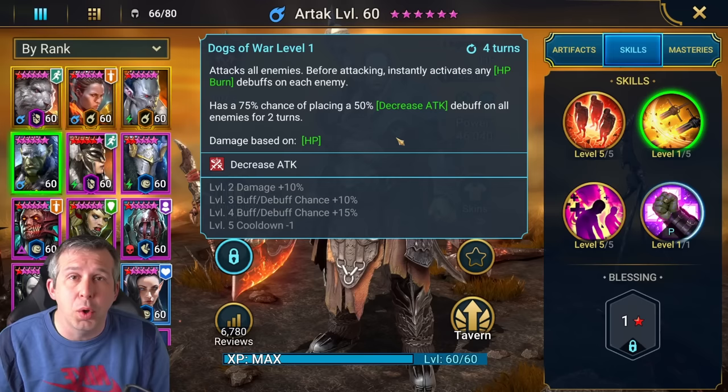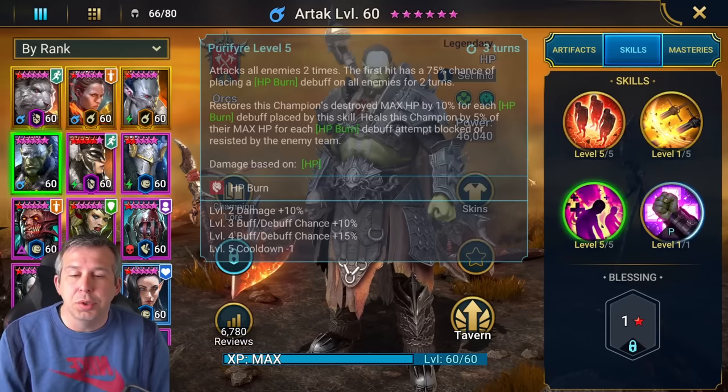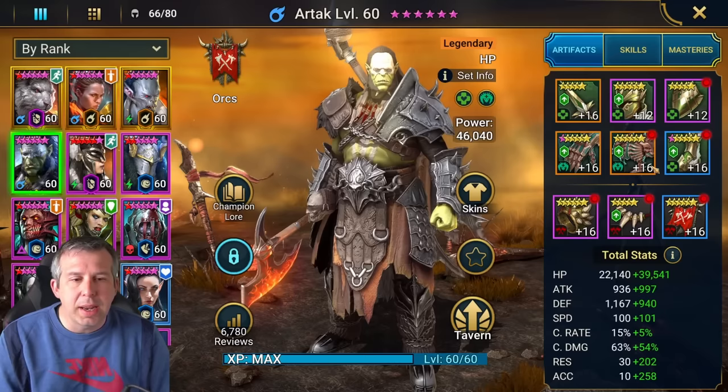In my duo, I'm going to pair him with someone else that does decreased attack for me. Even without setting up an AI, once decreased attack is out there he goes straight into his A3 without any AI setup, which is quite cool. His A1 has a chance to extend the burns he's putting out, so it all ties together nicely.